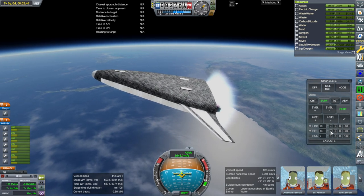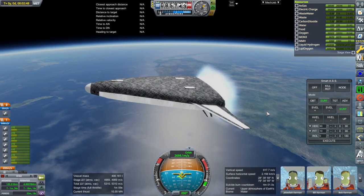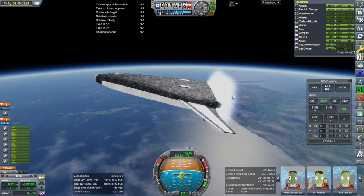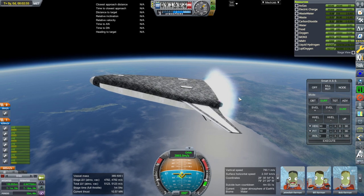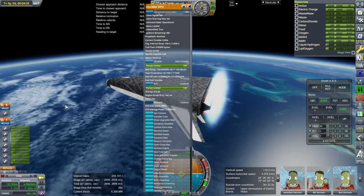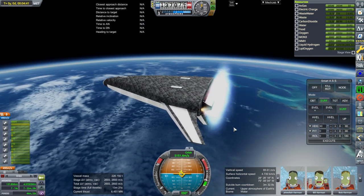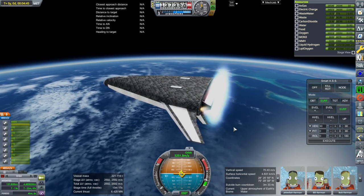We could dump some of the OMS fuel and get some Delta-V out of having less of it, because the OMS engines are less efficient than the main engines. However, that limits our capabilities — we wouldn't be able to rendezvous with other stuff. Of course this was just supposed to send payload to low-Earth orbit and then come back — very simple — and it wasn't necessarily supposed to rendezvous with the station.